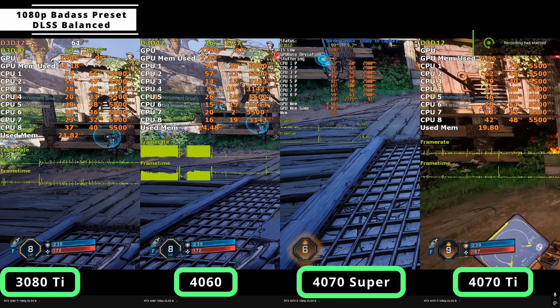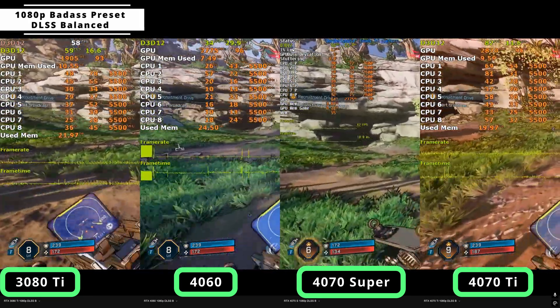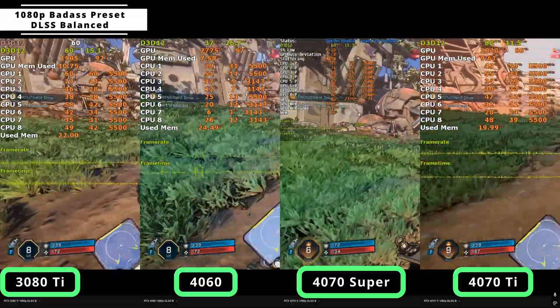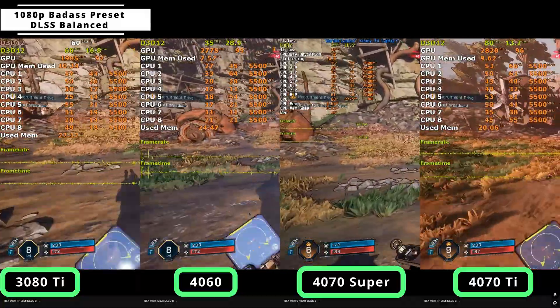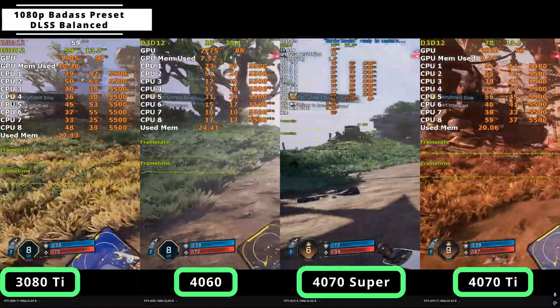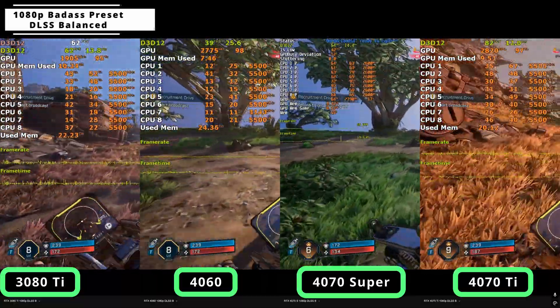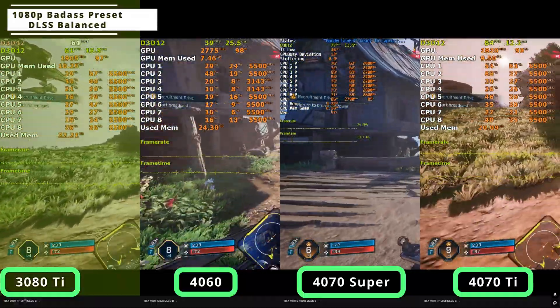Here we have the RTX 3080 Ti, the 4060, the 4070 Super, and the 4070 Ti running at 1080p badass settings with DLSS balanced upscaling. The 4060 is barely above 30fps even with balanced upscaling enabled. The 3080 Ti covers around 60fps, the 4070 Super stays around 70fps, while the 4070 Ti averages around 80. Despite delivering relatively consistent 60fps, the 3080 Ti's frame time graph is quite shaky with a lot of spikes and inconsistent frame times.